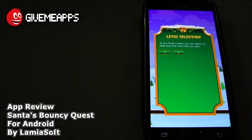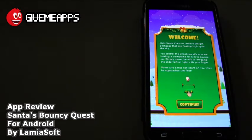Check it out. Once you tap on play, you can check out the different levels. Every time you complete a level, you may go to a level that preceded it. We made it up to level 2. We'll go back to level 1 to show you the gameplay. How about helping Santa Claus retrieve the gift packages that are floating high up in the sky?